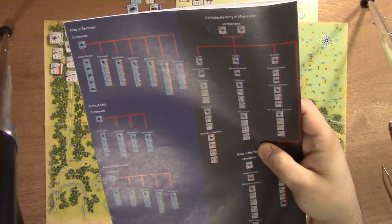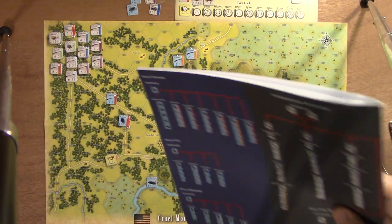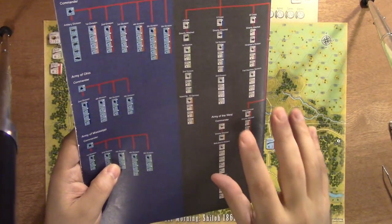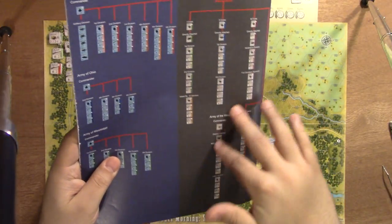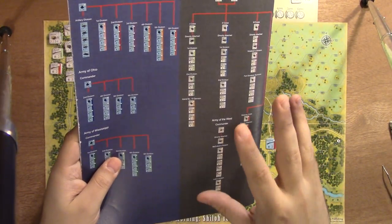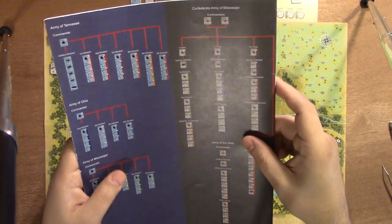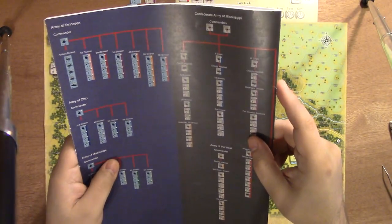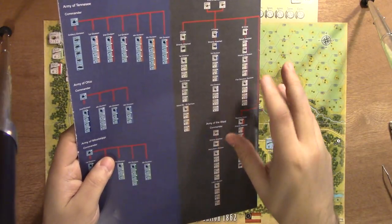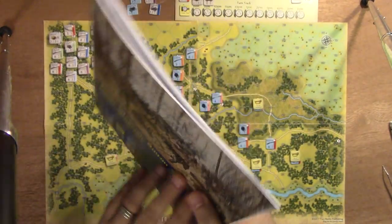When I have all the counters separated out in my counter tray, it was really easy to go and find everybody I needed. Plus, this is super handy for when you go to do your activations — it gives you an idea of who can activate. I don't know much about Civil War history, so I know there are players with a strong foundation in divisions and who's leading them. This was a fantastic player aid.